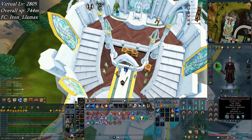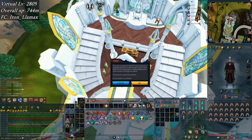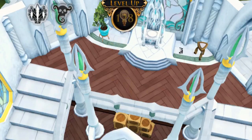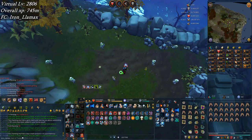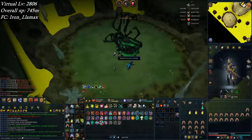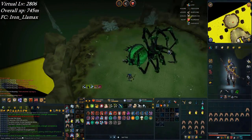Here's something fun — siphoning my nox staff. Bam, invention level 128. And there's 510 tasks complete, along with the end of a Rax reaper task I started a long time ago.